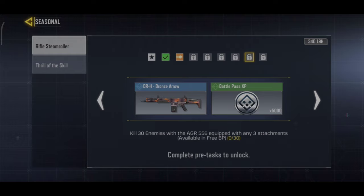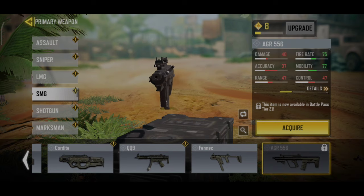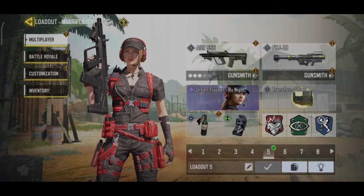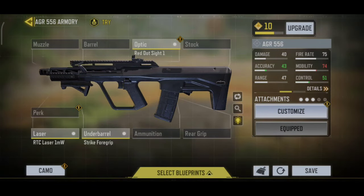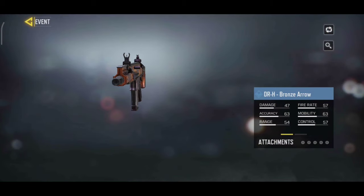We will kill 30 enemies with AGR556 with any 3 attachments. We will load out and select the AGR. If you have not unlocked the AGR, you can unlock it through the battle pass. We will load out, kill 30 enemies, and complete the task to receive the bronze arrow reward.